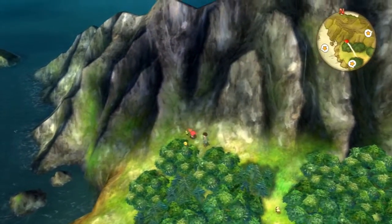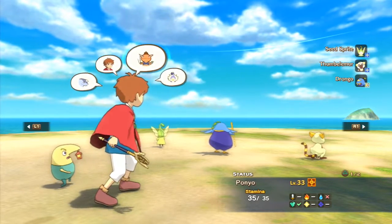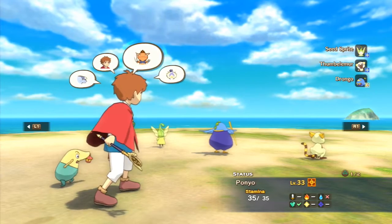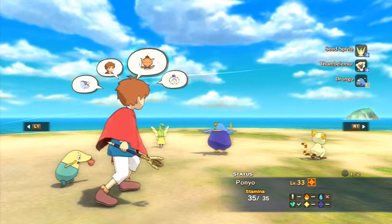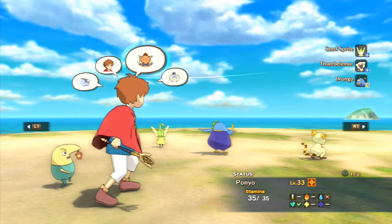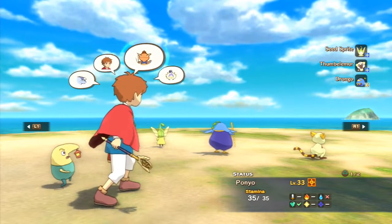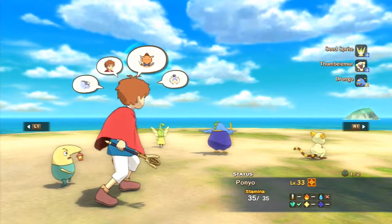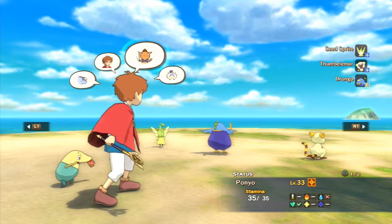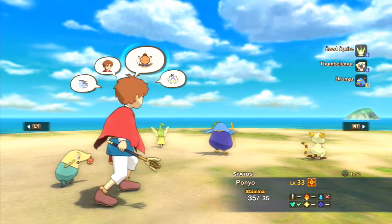What is this over here? Oh, it's a sprite! This is Starter Island — you will find Seed Sprites, Thumbeliemers, and Drongos here. These are the level one characters. The Swan Island slash Ugly Duckling Island has five creatures on it: the Mite, the Thumbeliemer, the Drongo, the Seed Sprite, and the Toco.